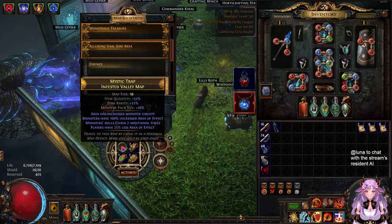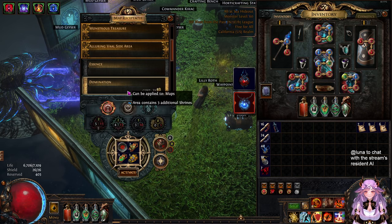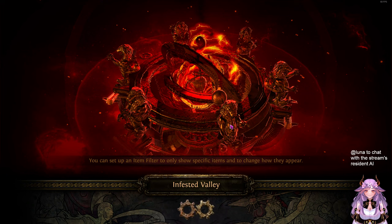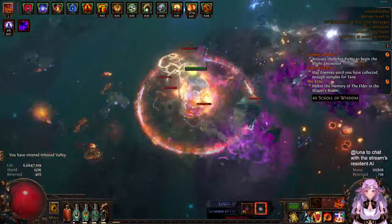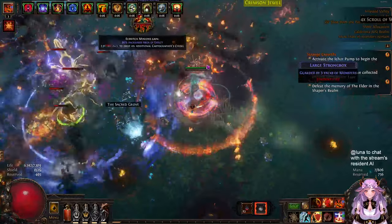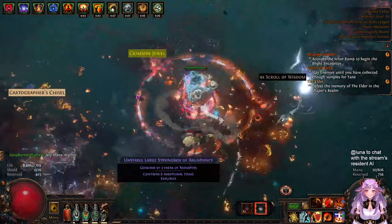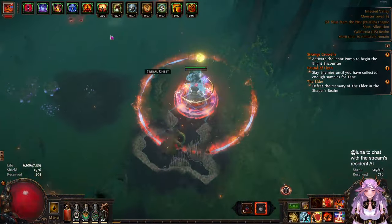Here's a Tier 16 Infested Valley with Abyss and Expedition. The area of effect is decent and the clear is very satisfying - the explosions are super nice and make a really cool sound effect. It's basically your standard Righteous Fire build: Righteous Fire, Fire Trap, and the Chieftain explosions triggering throughout the map.